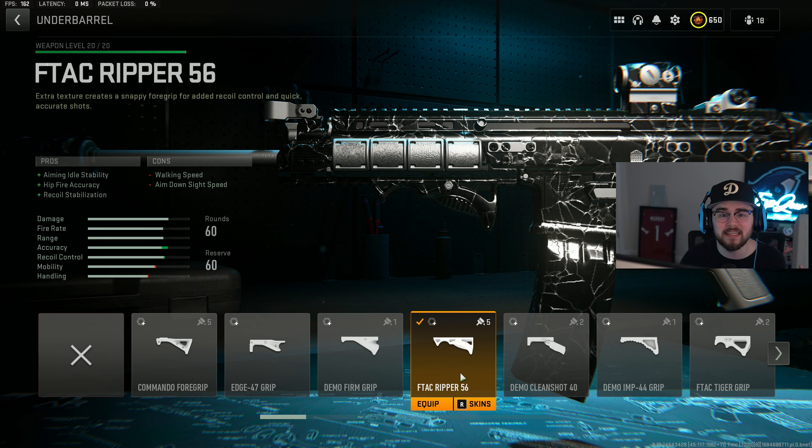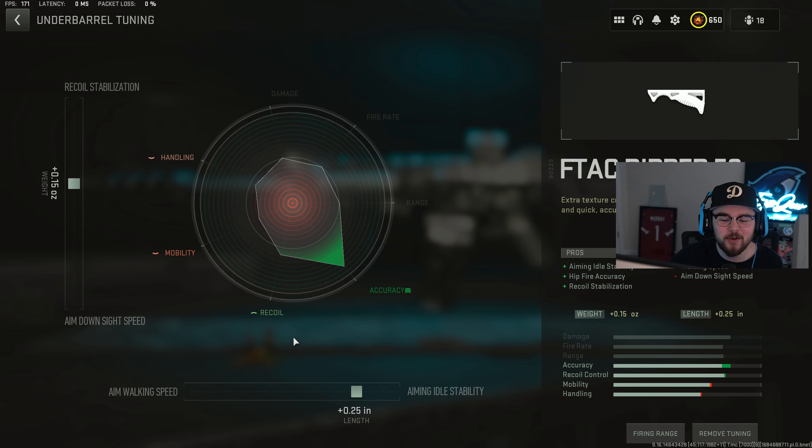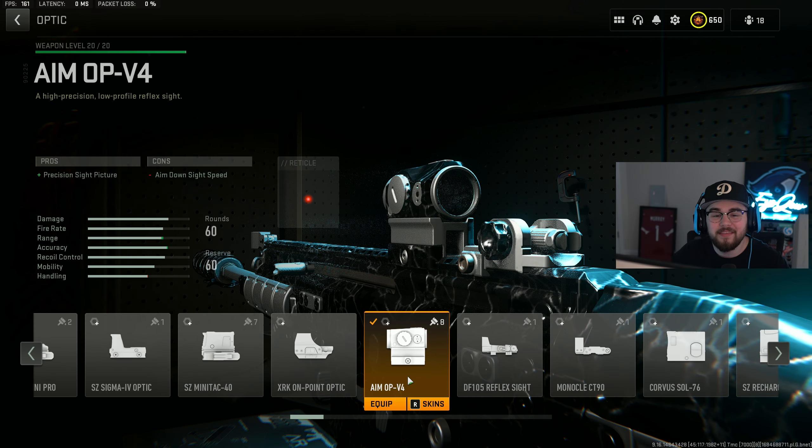One of the big things about the TAC 56 is that it has absolutely zero recoil, and a large part of that is the F-TAC Ripper 56 underbarrel, giving you aiming out stability, hip fire accuracy, and recoil stabilization — making you an absolute beam. For the tuning on the underbarrel, I did plus 0.15 for recoil stabilization and 0.25 for aiming out stability.